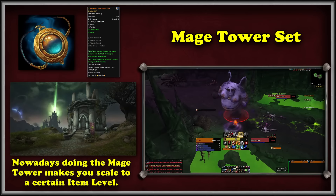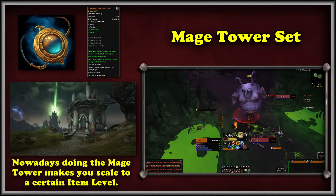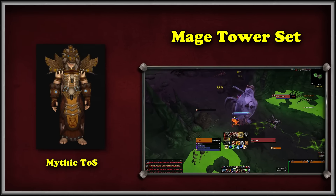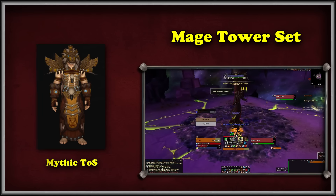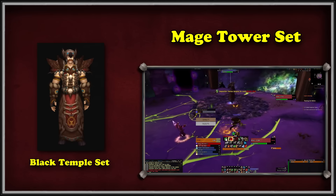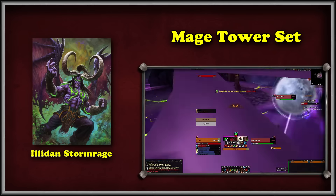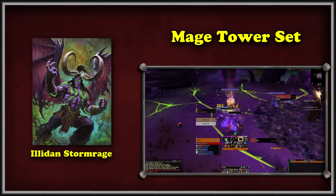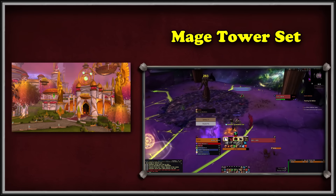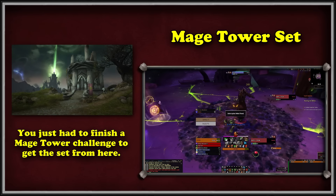For example, you cannot use the BFA Azerite system or older legendary items like Dragonwrath if you're a Balance Druid. Regardless, if you complete the challenge now as any of the four Druid specs, you are rewarded with the set of this entry, which is actually just a recolor of the Mythic Tomb of Sargeras transmogs. This set is technically a recolor, or at least a remade one — its predecessor comes from the Black Temple raid, which also had the infamous Illidan Stormrage. So Blizzard thought it'd be fitting to remake every set for each class where Illidan was first fought. So long as you just overcome the Mage Tower as any Druid specialization, you'll be given this entire set in full.